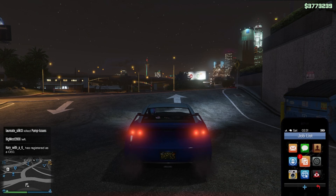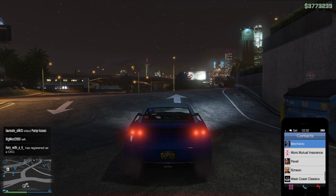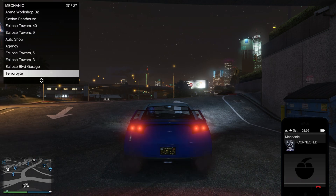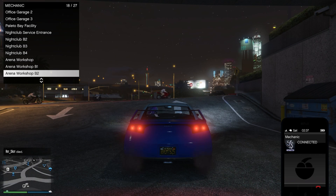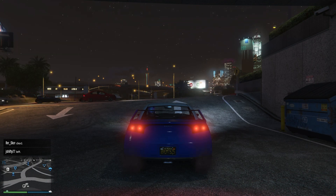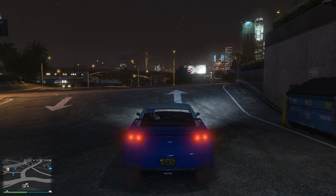From here open up your phone and pull out your mechanic. Go to your Arena War and call out the Apocalypse Cebris. As soon as you call it out, count to ten — one, two, three, four, five, six, seven, eight, nine, ten — then tell your friend to jump out. The license plate should change.